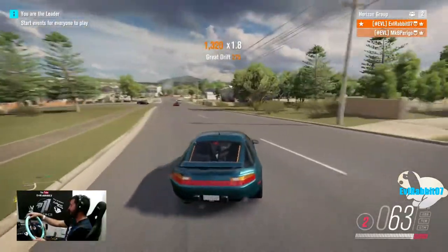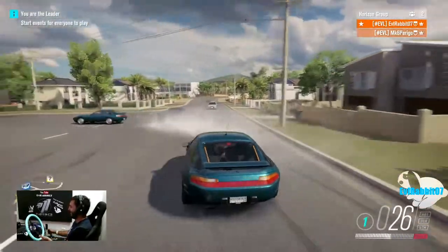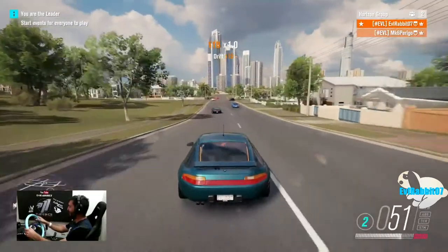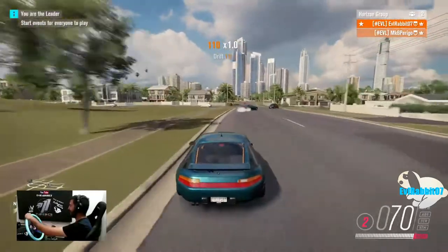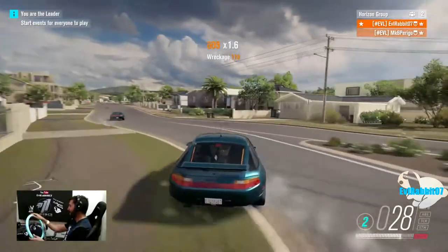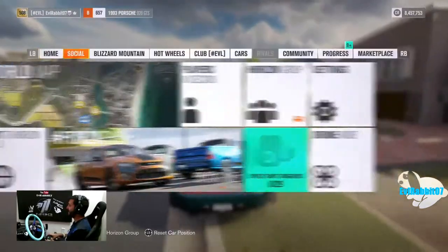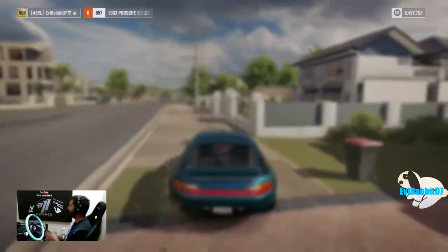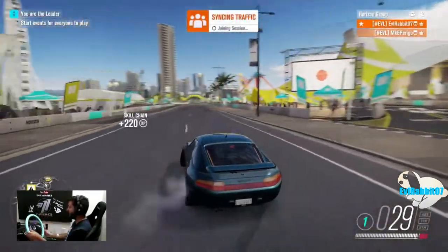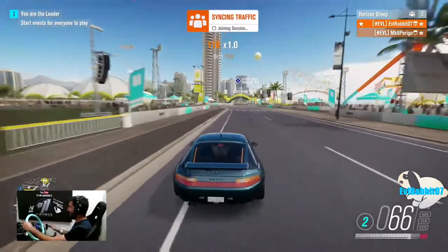Maybe this rain will help. Oh Jesus. So the 928 has no power. I think we might head to the mod shop and modify this thing a little bit. Let's do that — let's mod it and see if we can't get some slides in this 928. I have exactly zero hopes for this car. Actually, it's not bad.